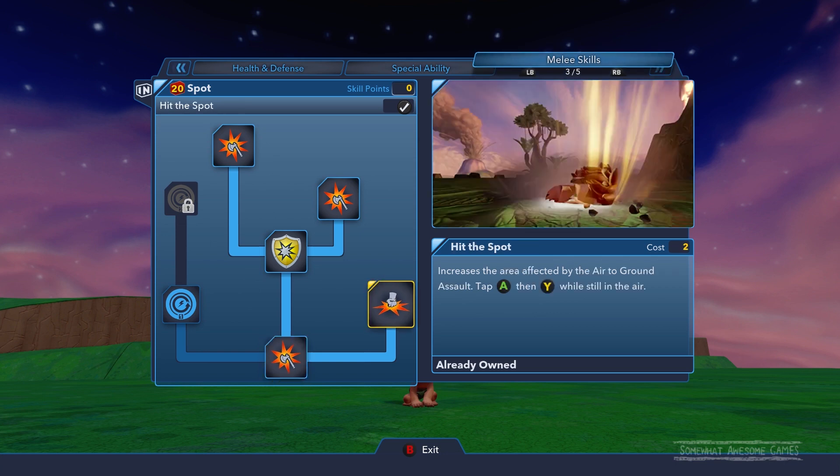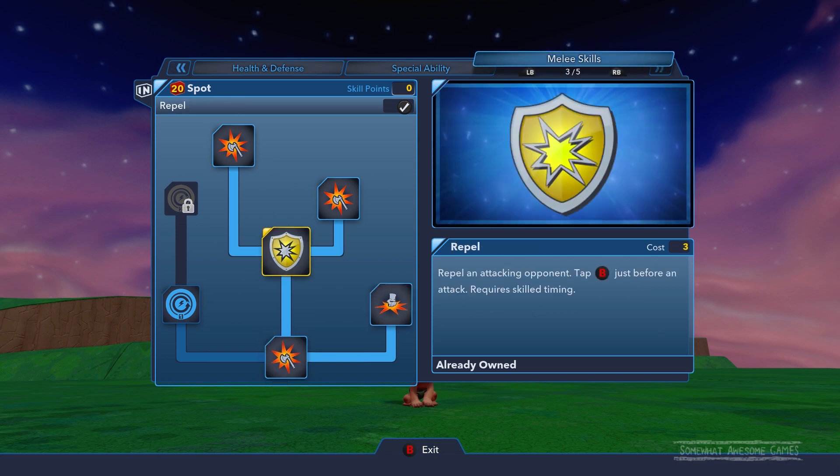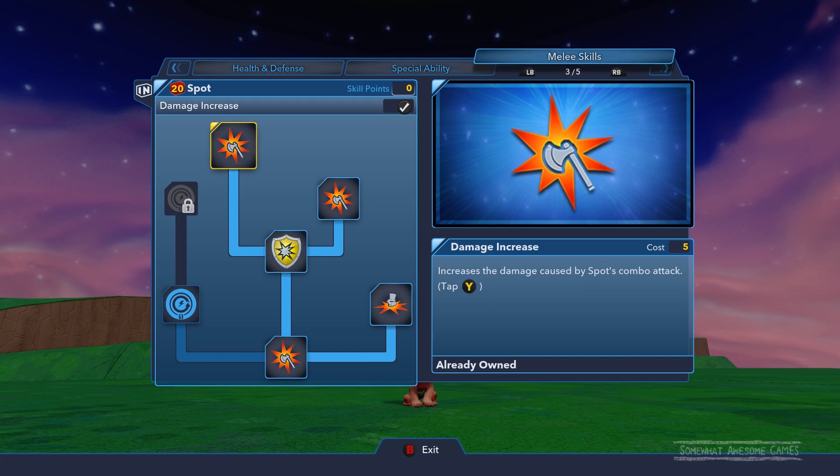There's also increased air effect from his ground pound. He has 'Repel' so you can repel an attack just before an opponent hits you, and you can increase the damage. The combo upgrade is nothing special.